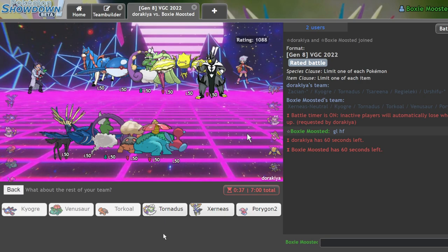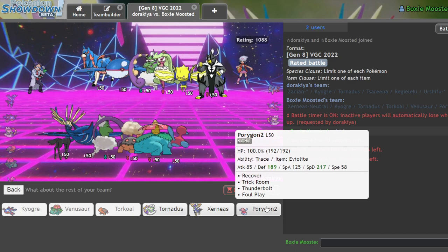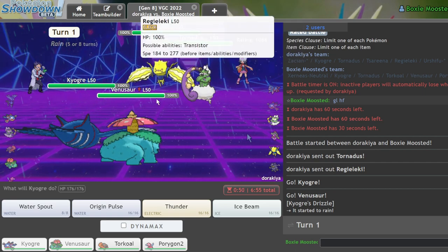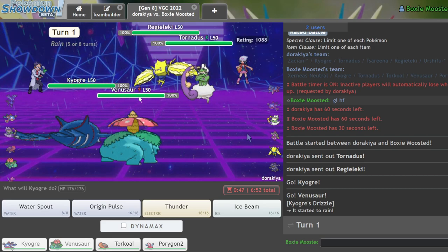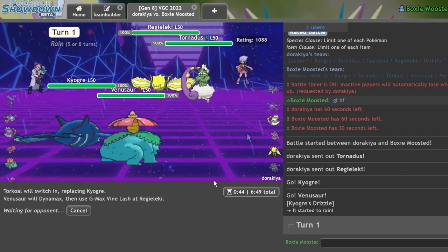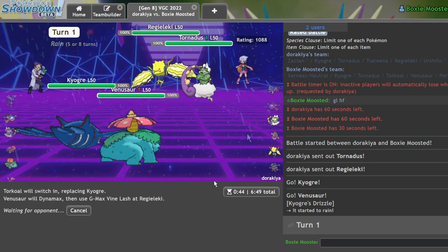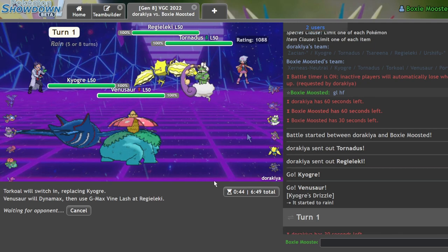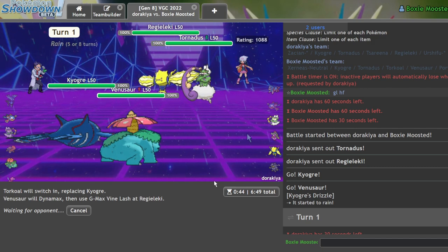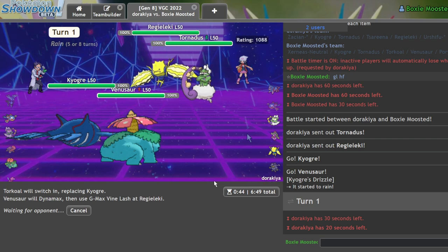We can bring Torkoal in the back and I think I can get away with either Tornadus or Porygon2 as my last Pokemon — I'll go P2 because it's neutral versus everything. As Regieleki hits the field, this is a perfectly fine situation to go for Vine Lash. There's really nothing stopping me here — the reason I want to Vine Lash Regieleki is that while it may Volt Switch, whatever comes in isn't going to like taking Vine Lash damage. And Tornadus has to decide: do I set up rain with Rain Dance then Hurricane, or just go for the raw Hurricane?